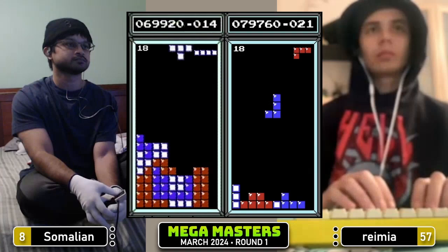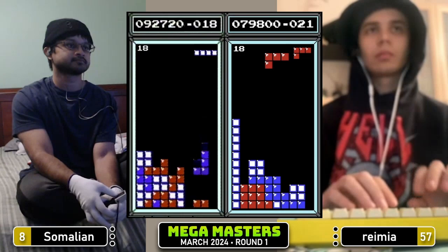Somalian at $47,000 gets a Tetris to go to $69,000. Hey now! Tetris for Ramir, $79,000. Tetris for Somalian, $92,000. Nice adjustment on that left side.